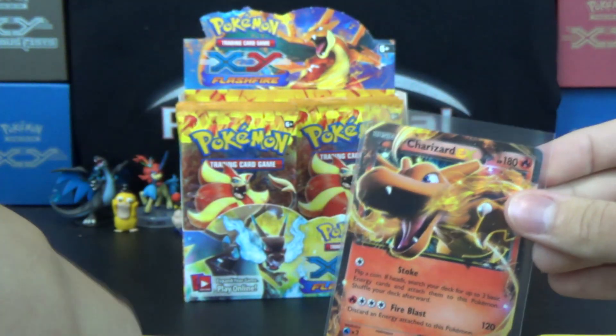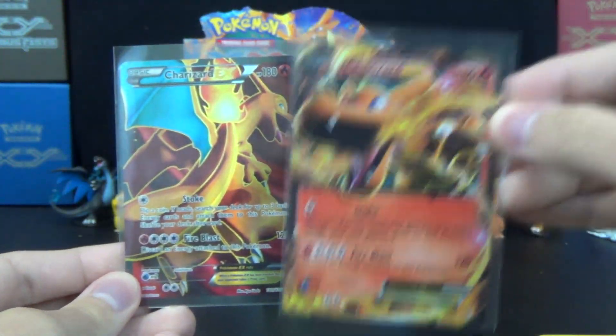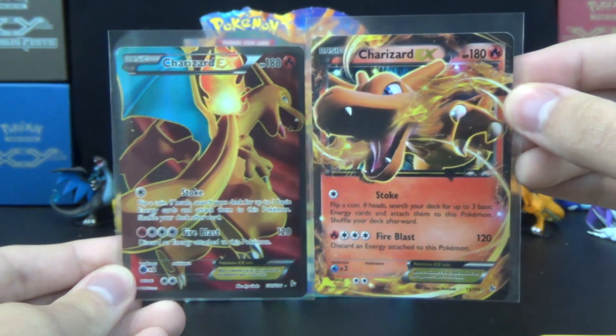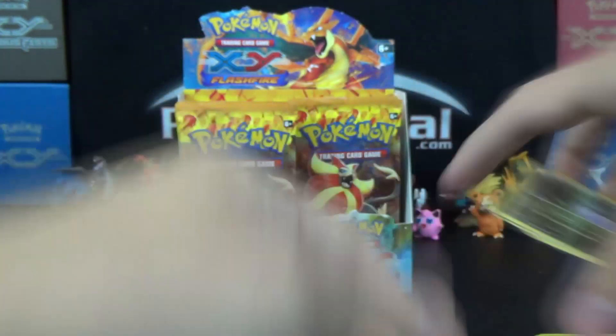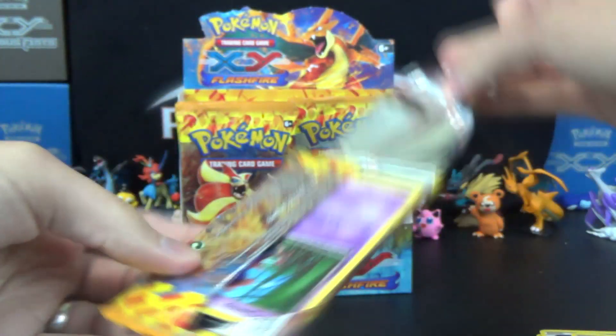You prefer to get the Charizard with Combustion Blast. Since this is the one that's reprinted in the tin, that really limits the value of the regular art. But still, always fun to get those Charizards. Right now they're not super valuable because that Charizard isn't exactly playable, so it's not in high demand.